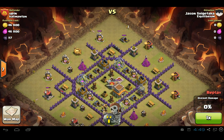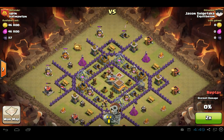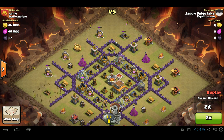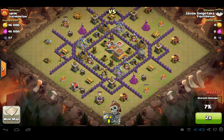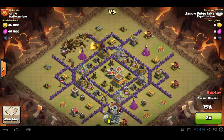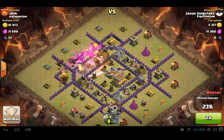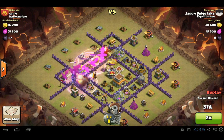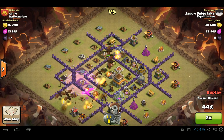In this attack, he's going to be taking out all of the stray buildings, placing down archers here and there. Before the attack, he checked all these towers and made sure that these buildings were actually free for the picking and out of range. He's taking a lot of time doing this, but because of that, all these dragons are going to go straight to the core.